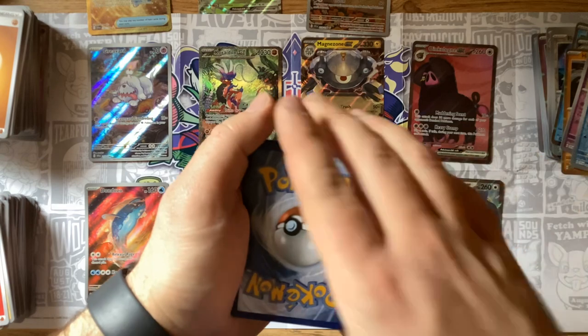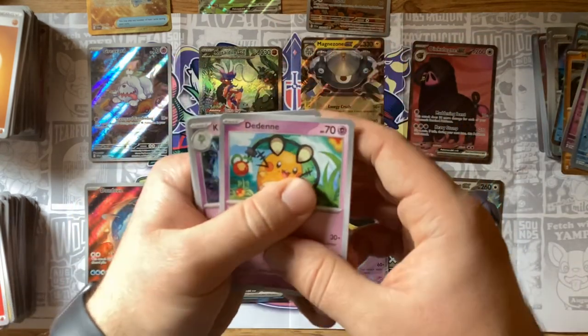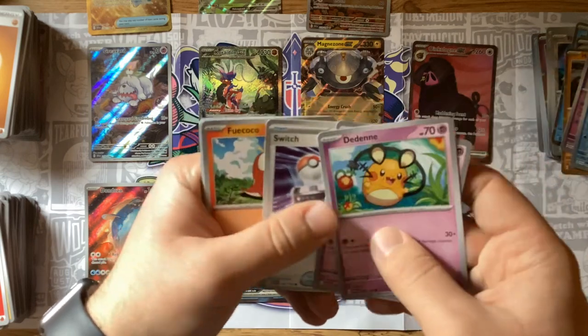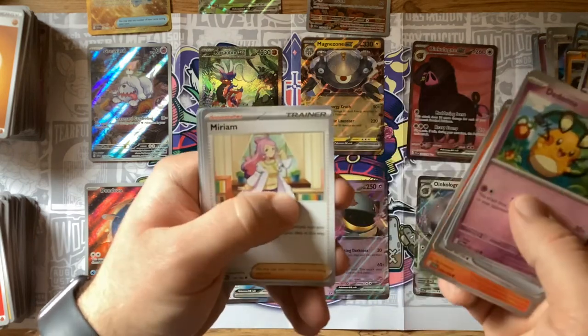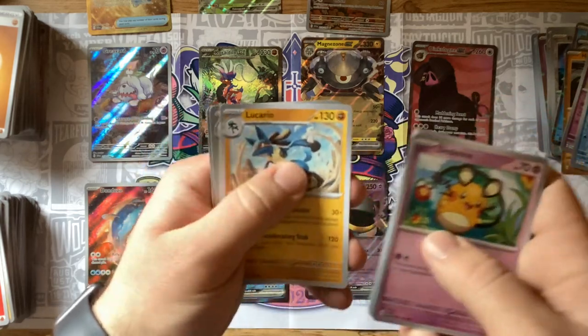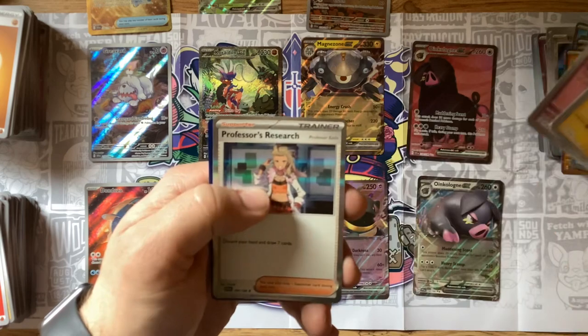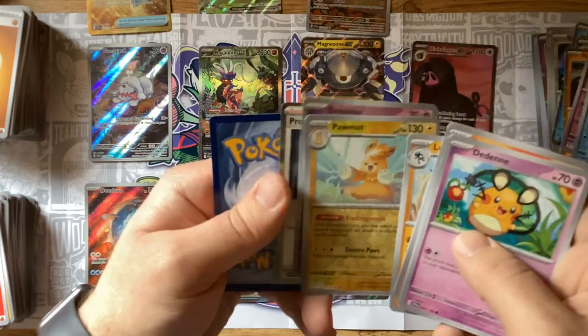For anyone who watches, you are more than welcome to use those energies. Electric energy — Dedenne, Cufant, Switch, Fuecoco, Miriam, Rock Chestplate, another Lucario, Pawmot, Dedenne, and Professor's Research — look at that, another one of her!